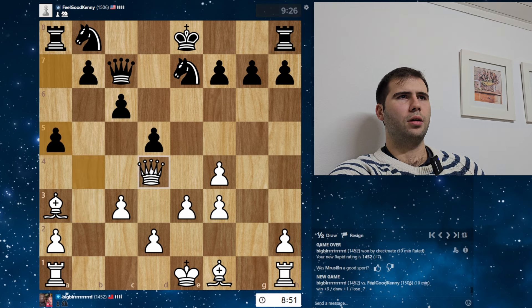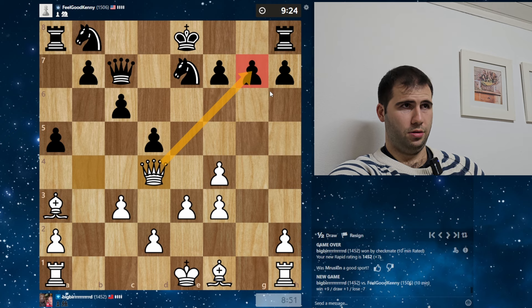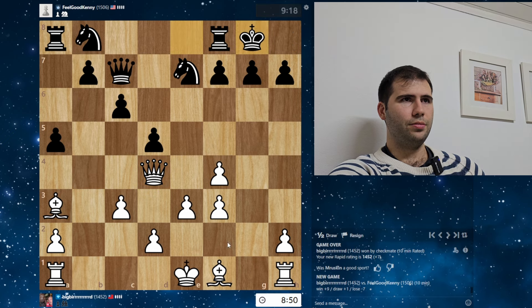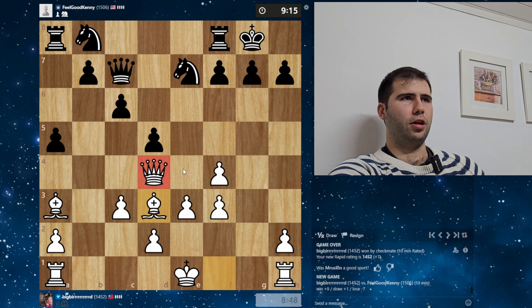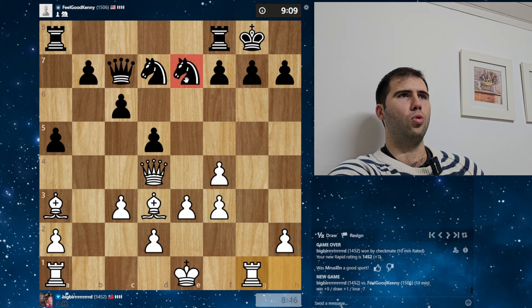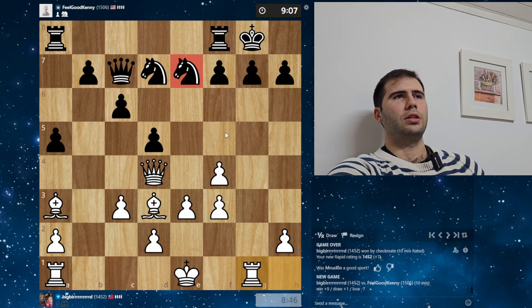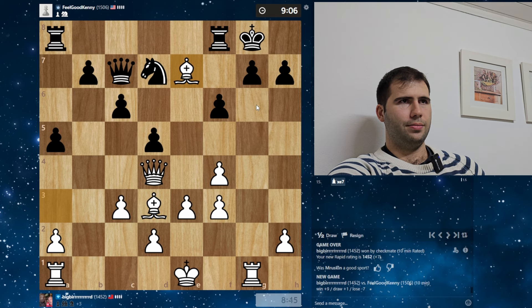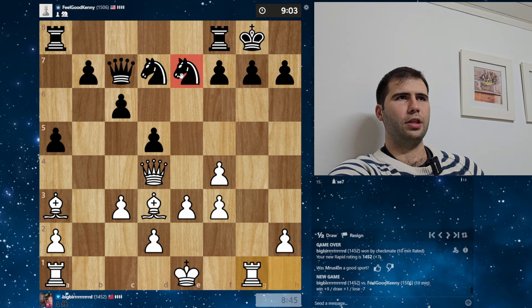He goes A5. I'm going to play Qd4 — we're loading up the pressure. Castles. He wants to put his knight on F5. I'm going to stop him with Bd3 first. I need to be a little careful about this queen — it's practically trapped here. At the moment I only have like two or three squares to go to. Knight D7. Let's play Rg — oh! This knight is hanging. I could have taken that a move before.